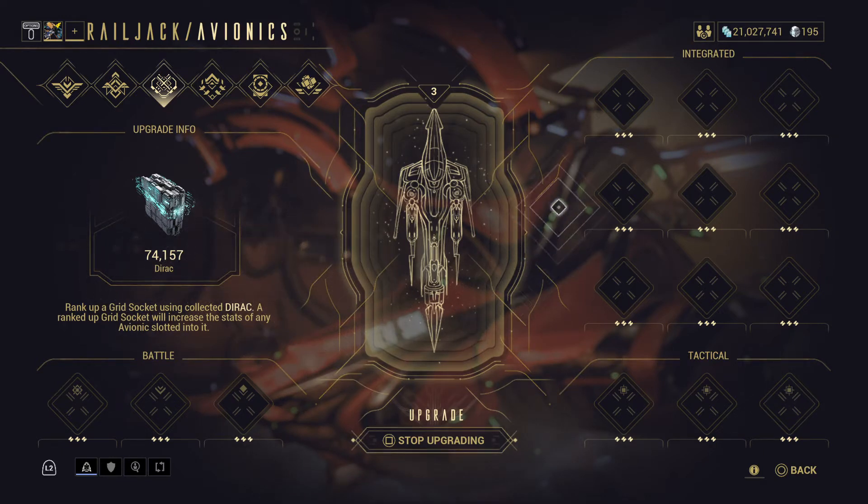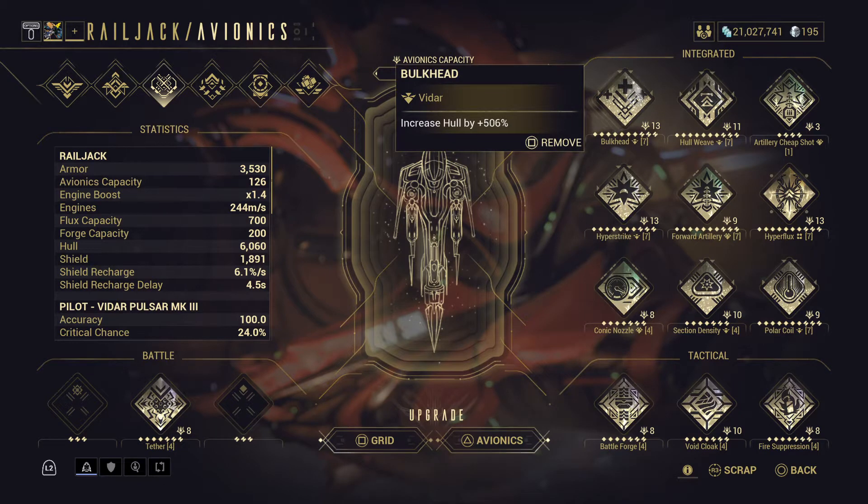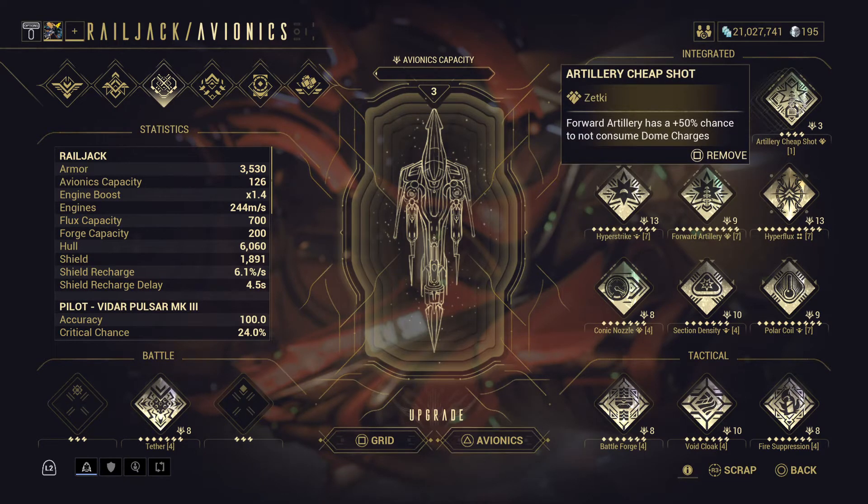Dirac turns into Endo — this grid maxed out gives 39,000 Endo there. But I'm not sure if it's a conversion of one Dirac to one Endo; if that's the case, that would be 113,157 Endo in total. Here's my question that I'm asking because I haven't seen anyone talk about it — maybe I just haven't looked hard enough.